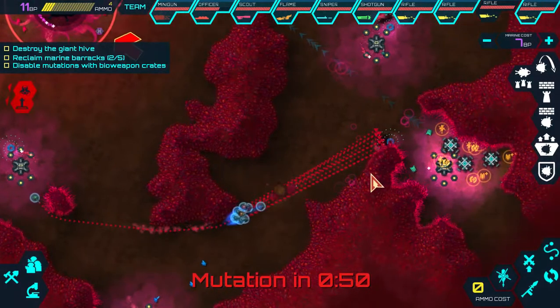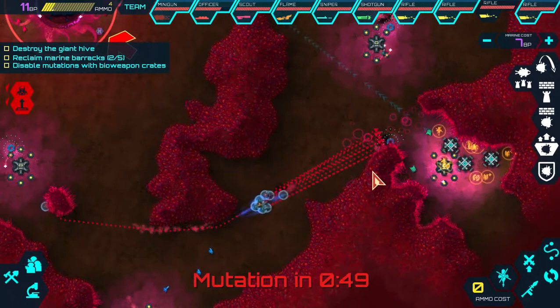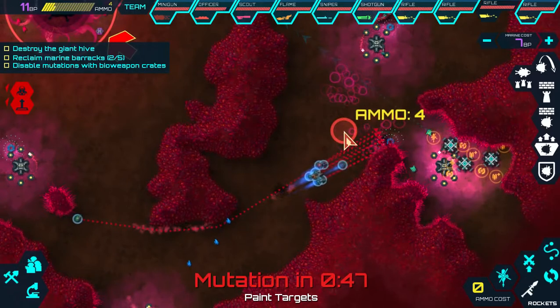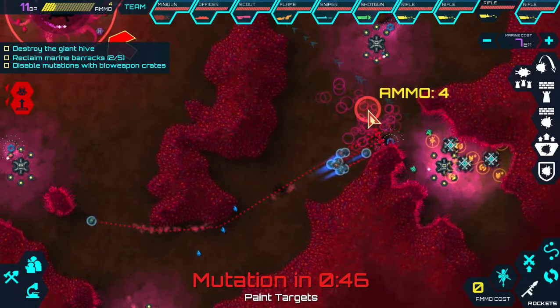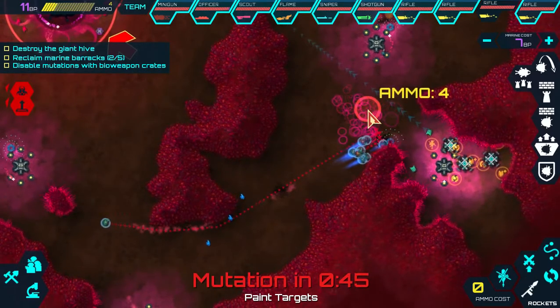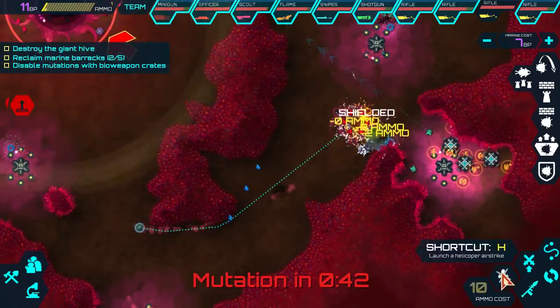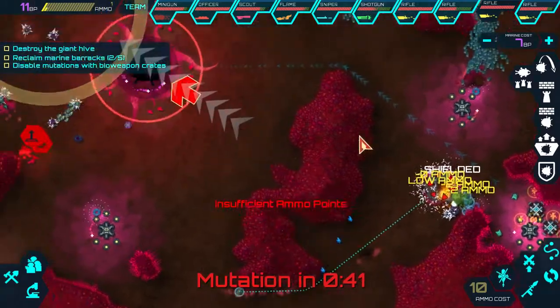We've got our mines right there. It's going to spawn over here - I just know it. Yeah, it's going to spawn right there. So if we can get right into it and fire some rockets - there it is! We're going to put 2 heli strikes in as well just to make sure it dies fast.